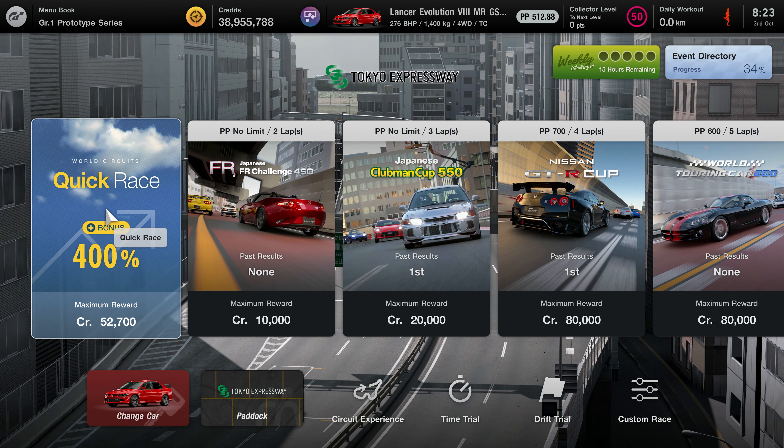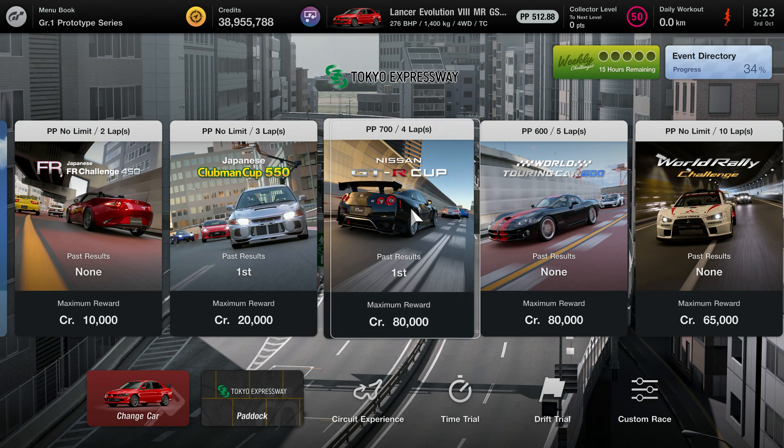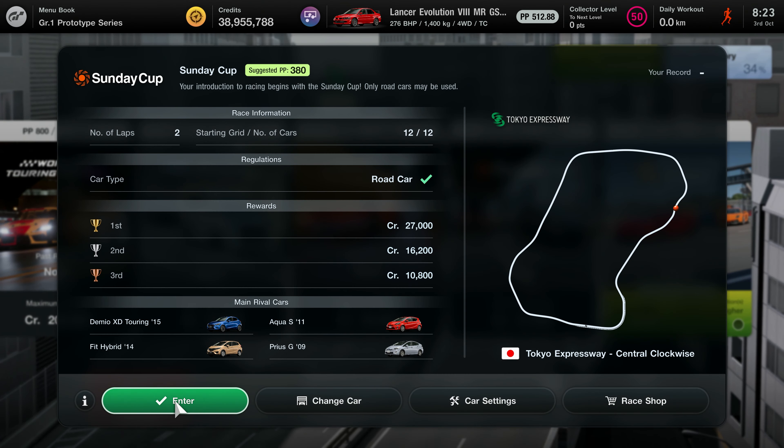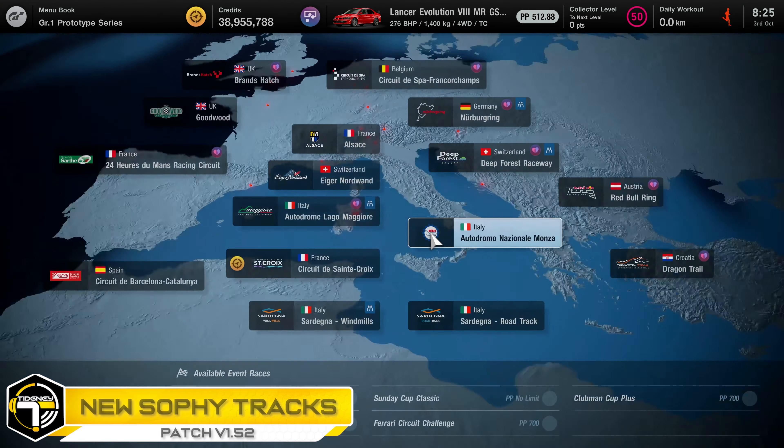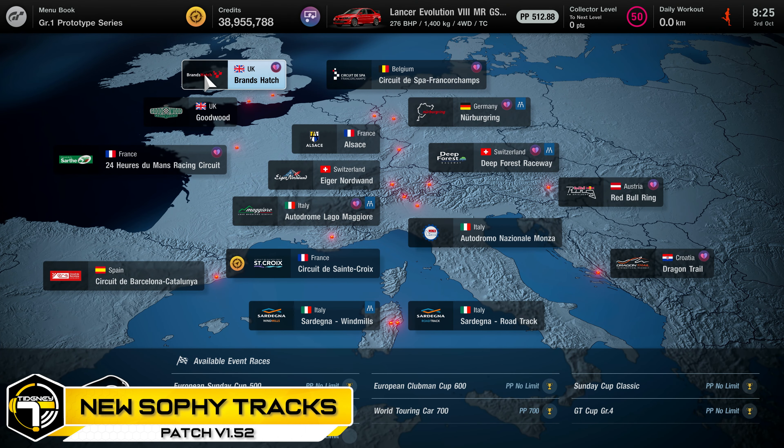Back to the World Circuit selection — heading into Asia Pacific and going to Tokyo, because the Nostalgic Sunday Cup has an additional round. All the way to the very end here, and we've got one right there for you. It's around centre-clockwise, and they're the arrival cars which you'll be used to in Sunday Cup now if you do the offline events.